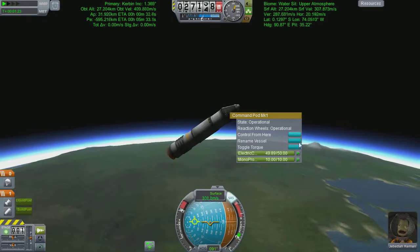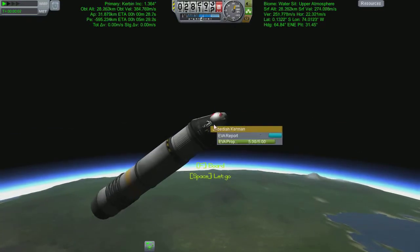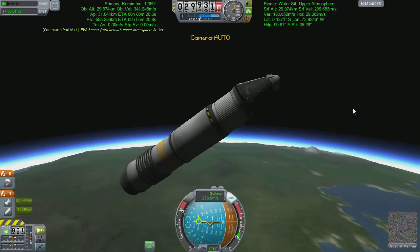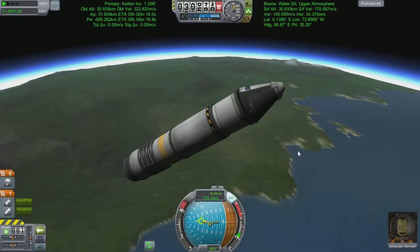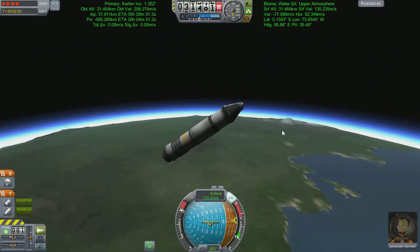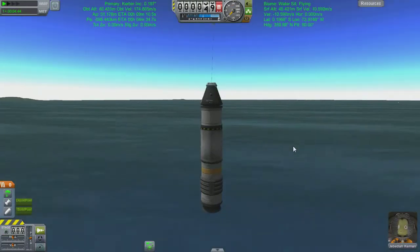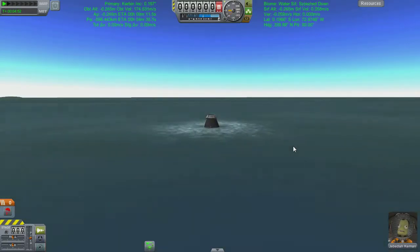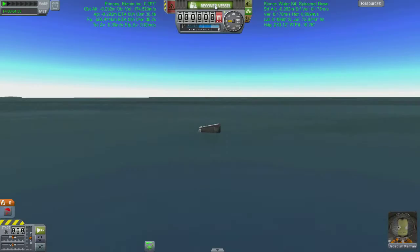Just to prove it, here's me finding the science, going outside doing an EVA, going 'oh look at the curvature over there.' Then we've got an awful long time to wait, so we're going to cut to this glorious bit of hardware-assisted landing. Awesome, that was brilliant - nice little parachute action there. We get back to the space center.